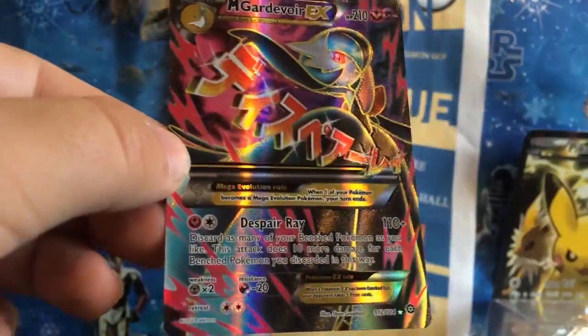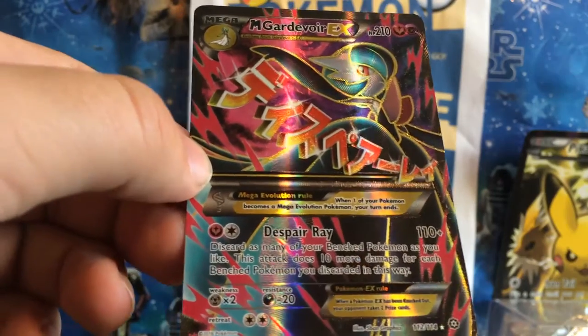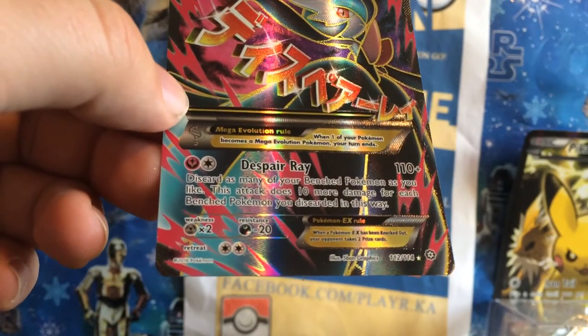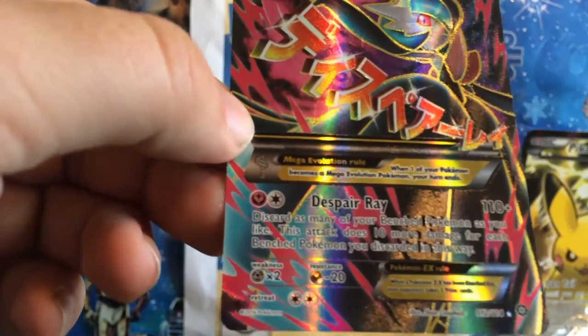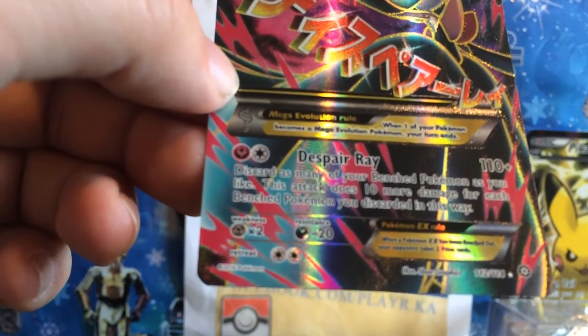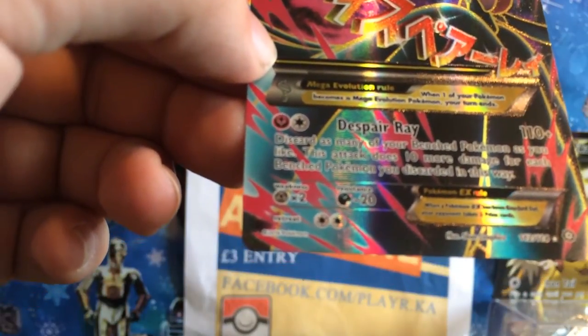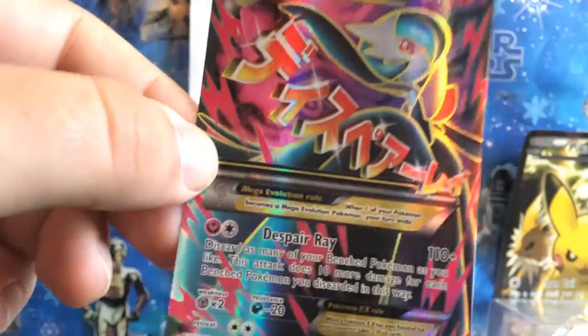Look at that. This is another Dual Type - Fairy and Psychic. The attack there is Despair Ray. For one Fairy Energy and a Colorless Energy, discard as many of your bench Pokemon as you like. This attack does 10 more damage for each bench Pokemon you discard in this way. So it does 110 base damage plus 10 for every. That's a nice - nice artwork on that.